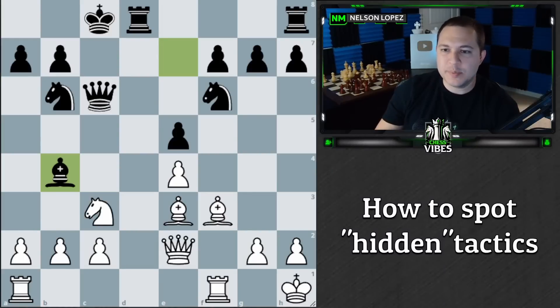Hey guys, so I just played a game that had this position right here. Black played bishop to b4 against me and I actually missed the move that I should have played. I think this is a really good learning opportunity — it shows how tactical ideas can pop up out of nowhere and you really have to be ready for them, or you will miss them like I did. It was a blitz game but I still think there's a lot to be learned here, so I want to break down this position and see if you guys can find the correct move.